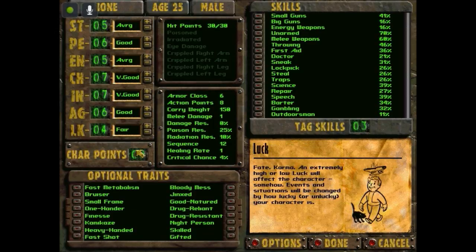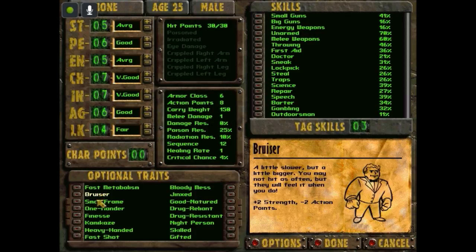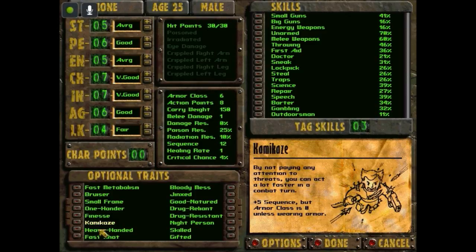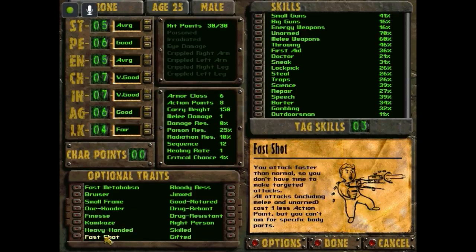So, traits — you get to choose two traits. If you guys want to pause and look through them, I'm going to cycle through them. I do like the illustrations — love them.